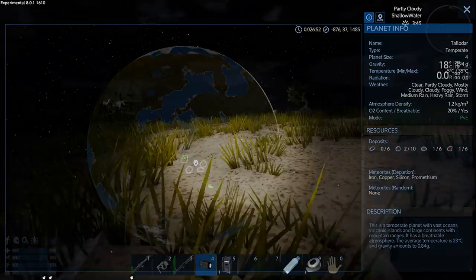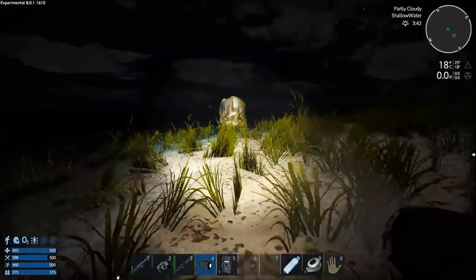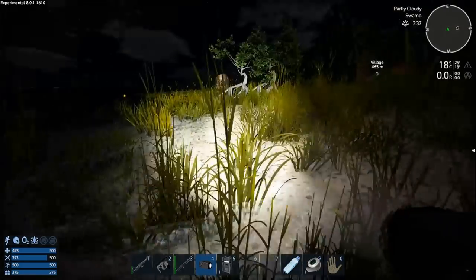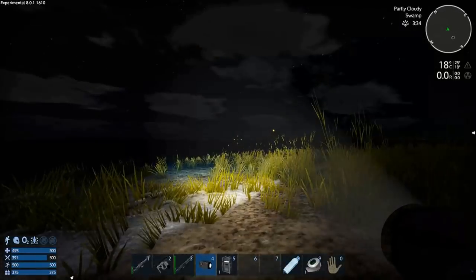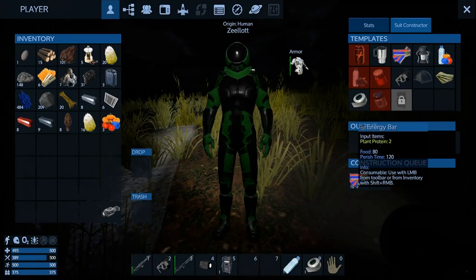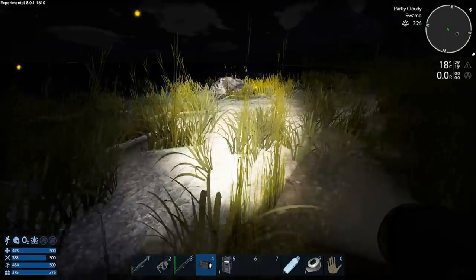This looks like a beachy area — let's head back up and go along the waterfront to see if we can find some grain. Some of these things I've probably already picked and they have little ghost things in them that don't go away. Let's get our suit constructor making some energy bars — we don't have a lot of veggies but that's okay. It's just a rock.